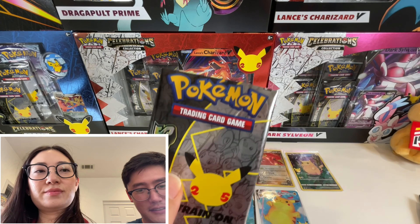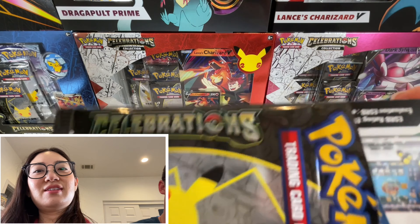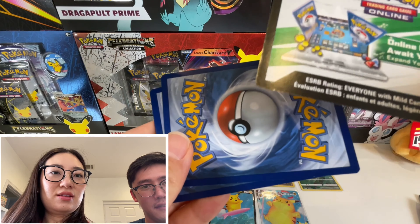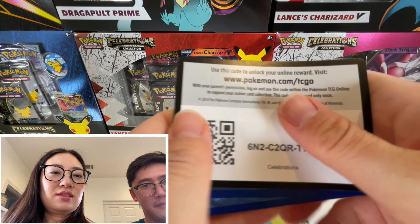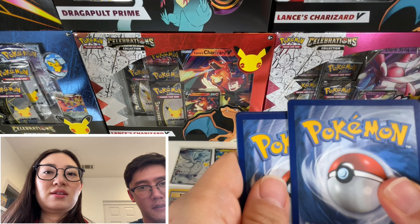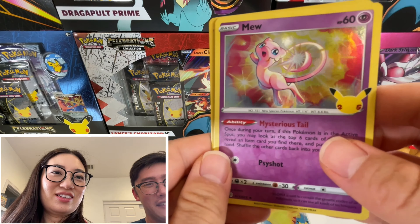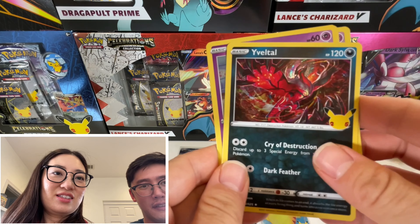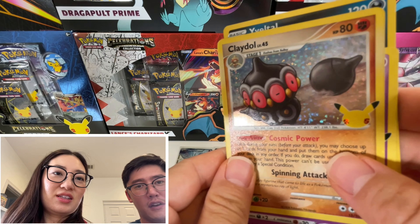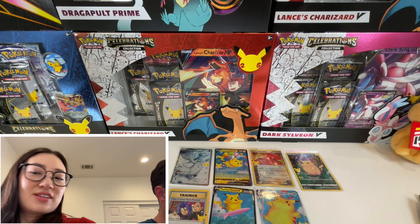All right, now those are the last two packs. That went by really fast and still gained nothing. Well, at least you got the Reshiram — that one's different. All right, that one didn't feel like anything. You can feel the texture, huh? Yeah. It's a nice Mew. Cosmo. And a Claydol. Claydol is a vintage card, but it's not the one we want.